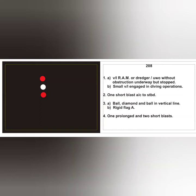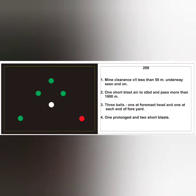The next card is for a mine clearance vessel less than 50 meters, underway, seen end on. Mine clearance is indicated by three green lights triangularly placed on the ship; remaining light features are as required for a power driven vessel. Single masthead light confirms less than 50 meters. Action: one short blast, alter course to starboard, and pass more than 1000 meters from this vessel. Day signal: three balls — one at the foremast head and one at each end of the fore yard, forming a triangle. RV sound signal: standard hampered vessel signal.